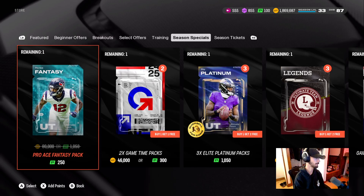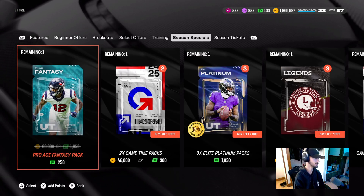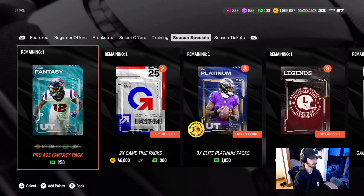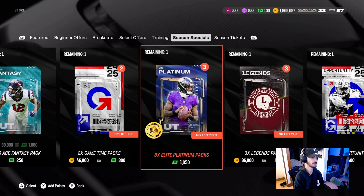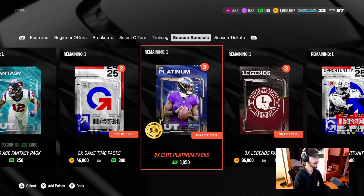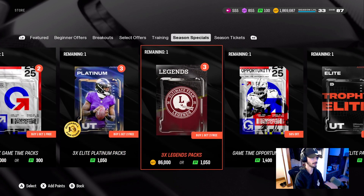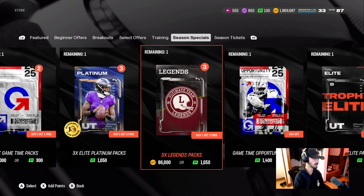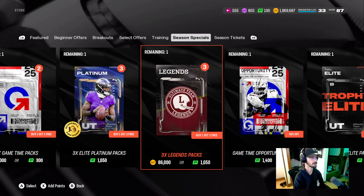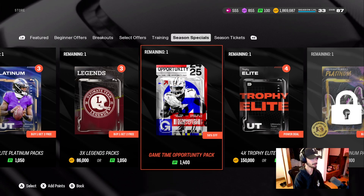We have the pro ace fantasy pack which is discounted — it was either 80,000 coins or $10, but it's now about $2 or $3, so a seven dollar discount. Then we got our two-times game time pack, which is a buy-one-get-one-free offer. Then we have another buy-one-get-one-free in our three-times elite platinum fantasy pack, which is probably one of the best options out of the weekly coin packs. Then we have a three-times legend pack for 86,000 coins or 1,000 points.